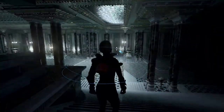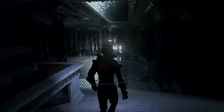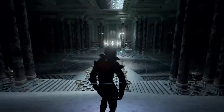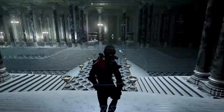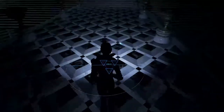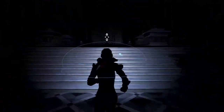Welcome back everyone to Muscle Gerbil Plays Echo. So we put the cube in the light and it caused the palace to start freaking out. Let's go investigate if we can get the power turned back on. My HUD's been updated with some new information of where I need to go, so let's get going.